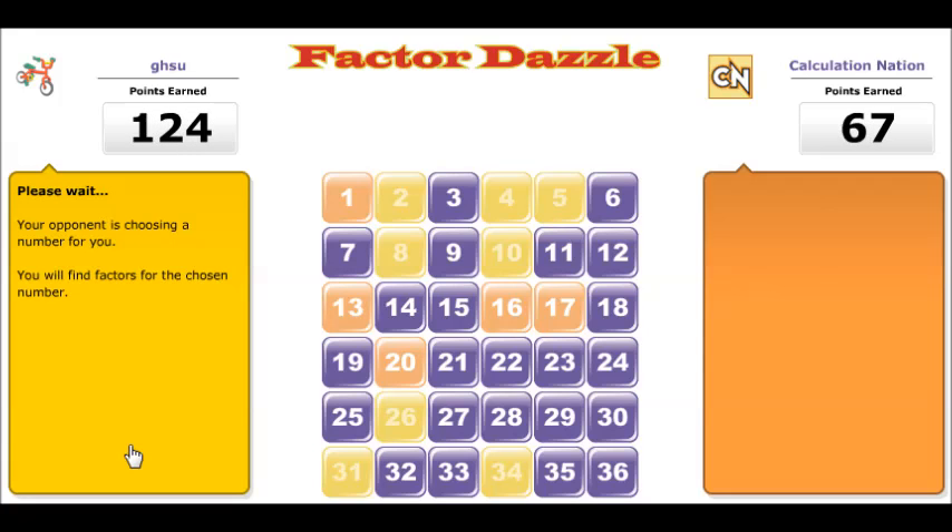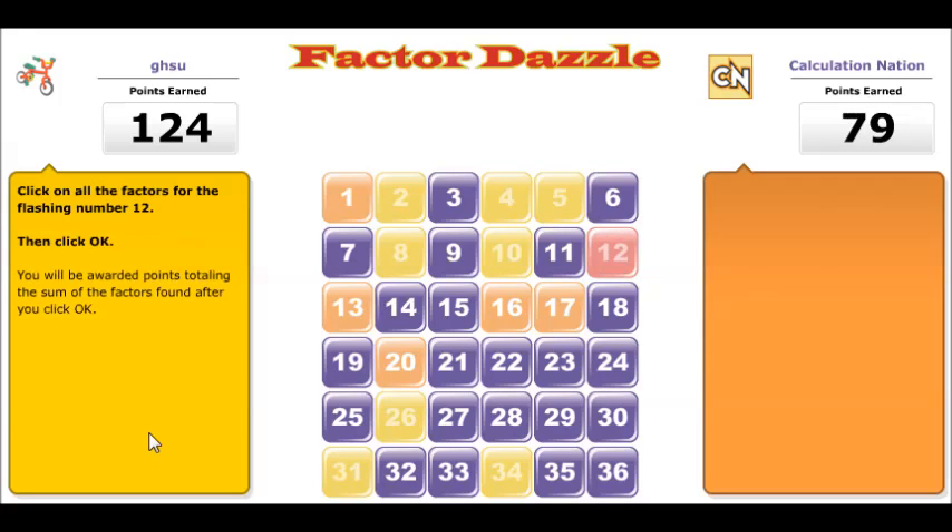The tiles that count towards your score are more yellow-orange, while your opponent's tiles are more red-orange.